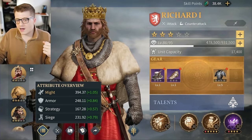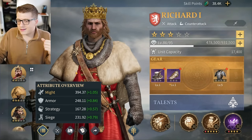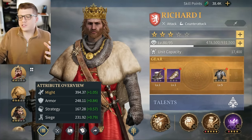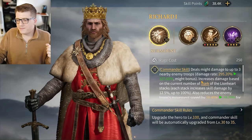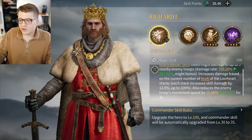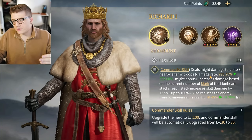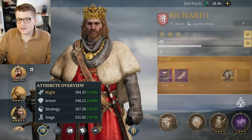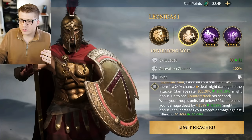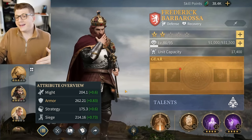Now let's look at the hero attributes, which is what I get a lot of comments about. Might is probably the most common attribute you hear about early in Age of Empires Mobile because many early game heroes deal damage based off might. Looking at Richard, his skill deals might damage to up to three nearby enemy troops, and damage scales with his Mark of the Lionheart stacks. The higher Richard's might, the more damage his skill does.